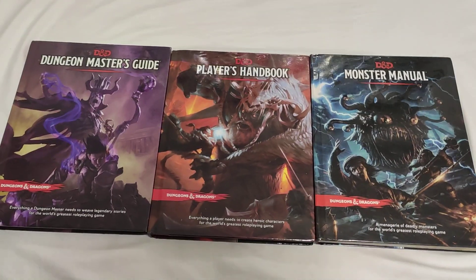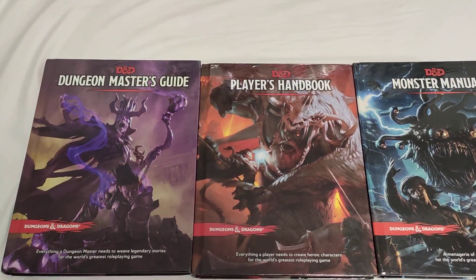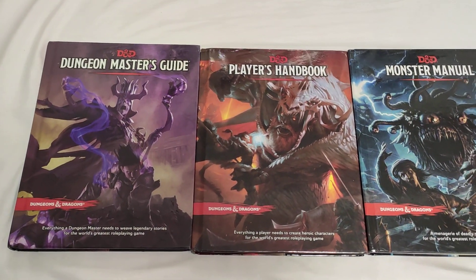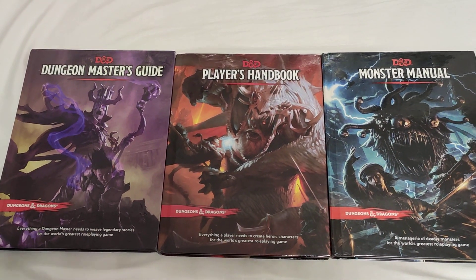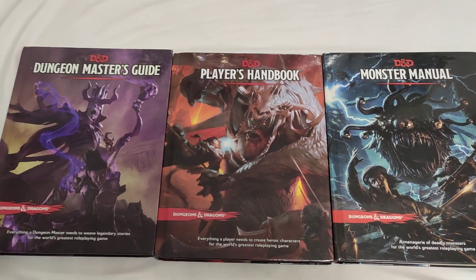Oh boy — CR one-fourth creatures, beware. Beware those guys. And beware their not-so-distant cousin, the CR one creatures. The DMG tells you that generally it's fine, but some CR one-fourth creatures are technically equal — to quote a specific book I love, not all equals are equal. Some equals are more equal than others.